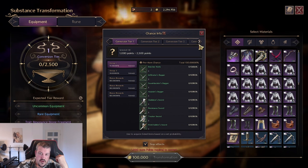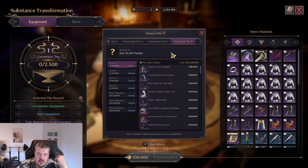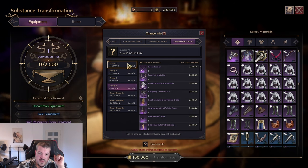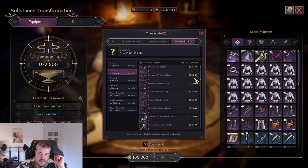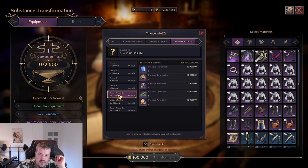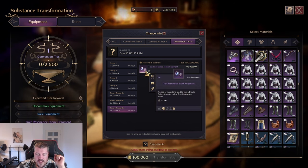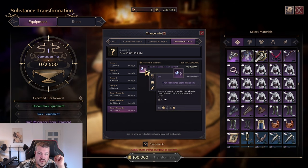The reward you're getting can be seen by clicking the percentage button here, which shows different tiers of completion. At the highest tier — 10,000 points — you roll and get four rewards. The first reward is determined by group: it rolls which group is chosen and then rolls one item from that group randomly. You also have a 100% guaranteed reward, 100% guaranteed magic powder, and 100% guaranteed trade resonance stone fragments.